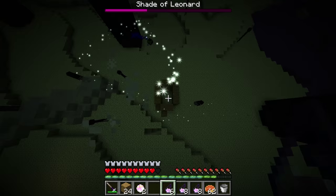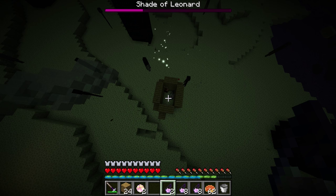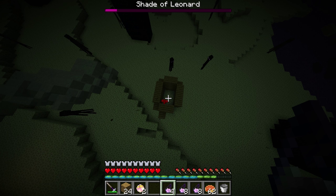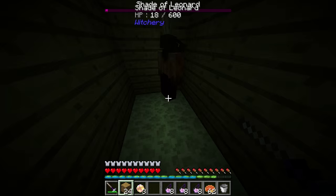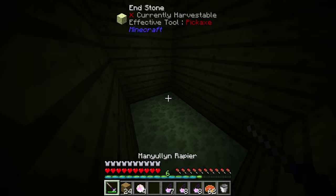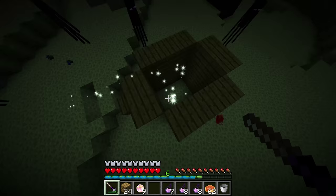There we are — he's shrunk. So he takes damage from the Demon Bane potions, and he keeps taking damage. Because he can't tell where it's coming from, it doesn't aggro to you — he never summons his shields or goes invulnerable. So you can just keep hitting him. I'd suggest getting him down to low health, then going in and finishing him off with the sword. I'll let him get to about 20 health — and there we go, he's dead.